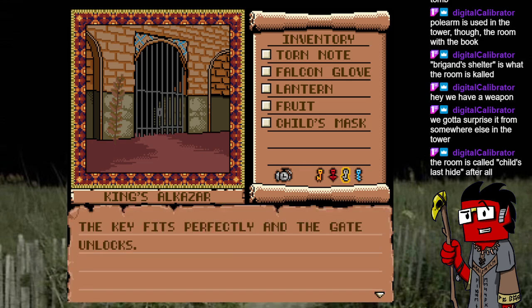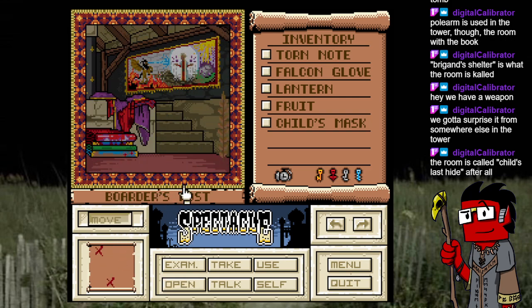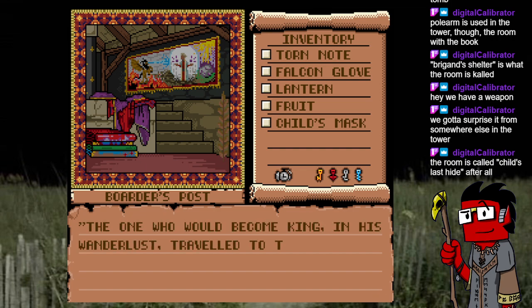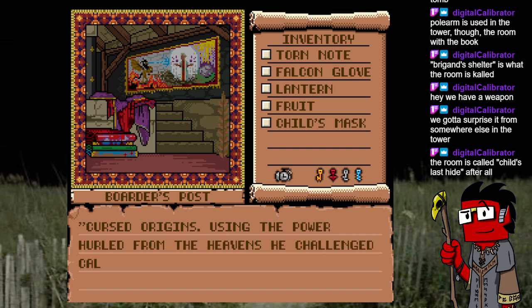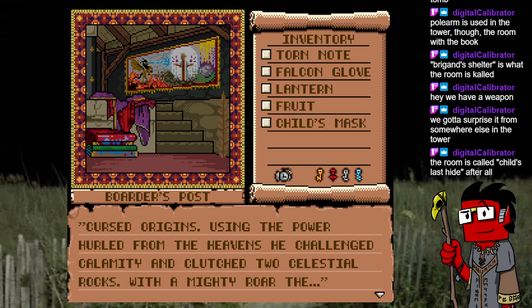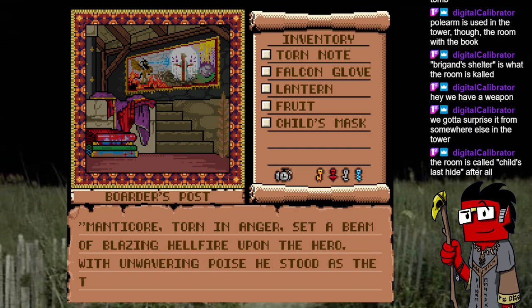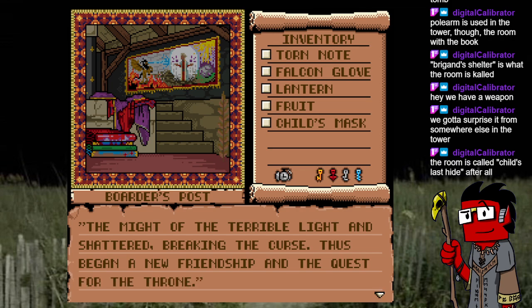Use this key on this door — it fits perfectly and the gate unlocks. Open says me! I get the feeling we're going to see that one again. The tapestry on the wall tells a story: 'One who would become king in his wanderlust traveled to this land aeons ago in hopes to build a righteous kingdom. Using the power hurled from the heavens, he challenged calamity and clutched two celestial rocks. With a mighty roar, the manticore, torn in anger, set a beam of blazing hellfire upon the hero. With unwavering poise he stood as the two shards absorbed the might of the terrible light and shattered, breaking the curse.'